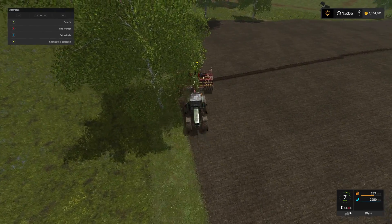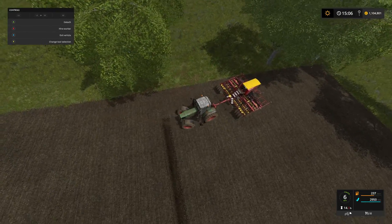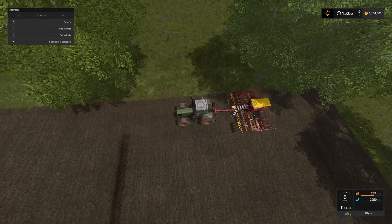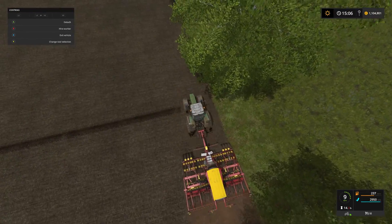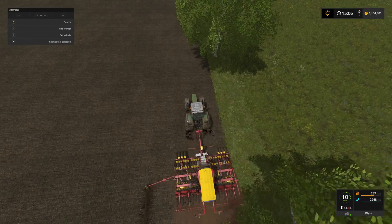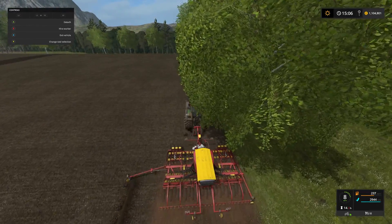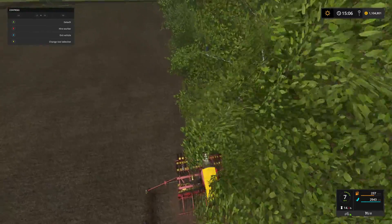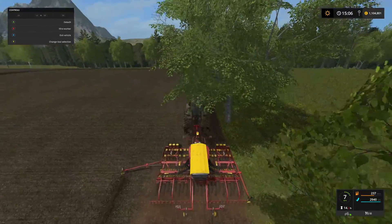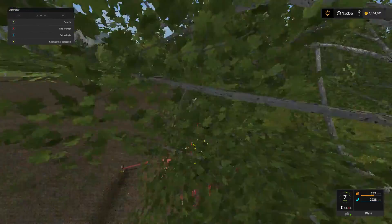So what we are going to do, rather than heading up and down, we are going to run a ring round the field because this is quite tricky. Normally you would plant the middle of the field first and then do all the headlands afterwards. Look at those trees there - it's a little bit tricky.